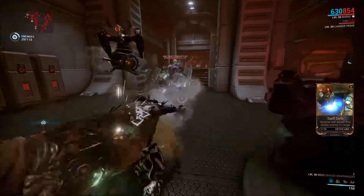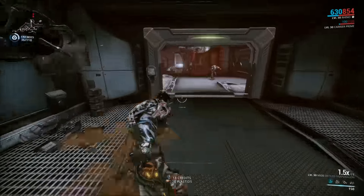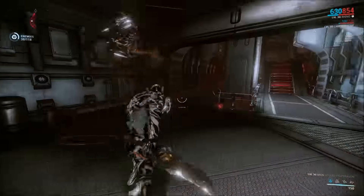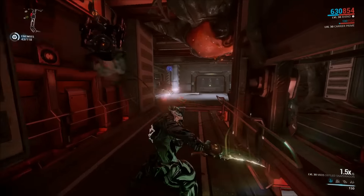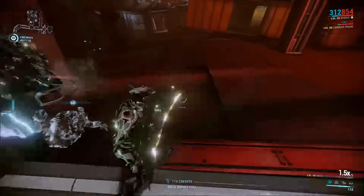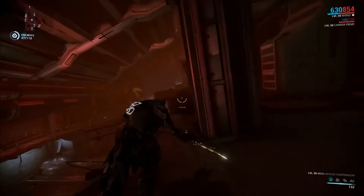Corrosive blast is proving very valuable here. Blast is so good at dealing with these guys and every time I get a blast proc on death and see the body disintegrate into that orange cloud — so good. Back to the weapon: I haven't even had to use Iron Skin yet. These enemies are simply not a threat because I can provide fantastic crowd control with the melee weapon itself, which is delightful. Honestly, there aren't many melee weapons you can provide reliable crowd control with.